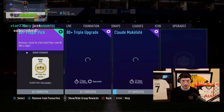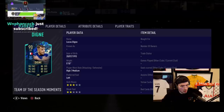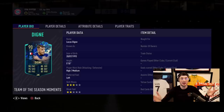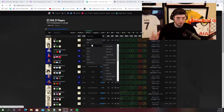Alright, let's see what we got here. In the SBC section we have Lucas Digner — this is actually a good choice from EA. I hope it's not too overpriced. So we have a left back here, Lucas Digner. Let me see what's important in the prep.